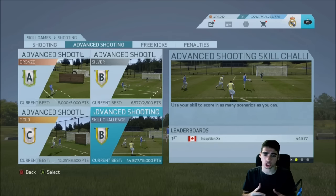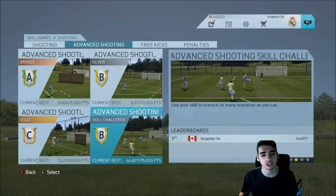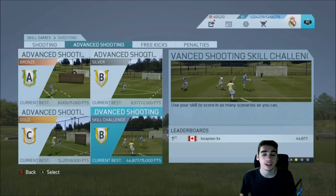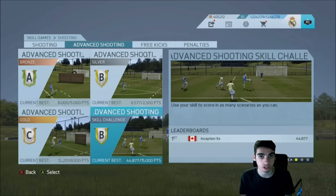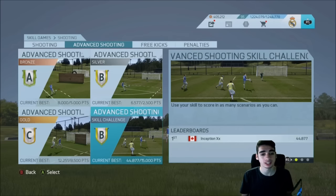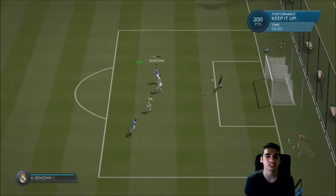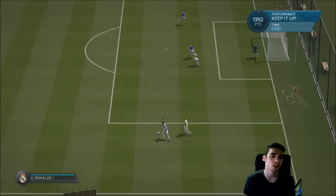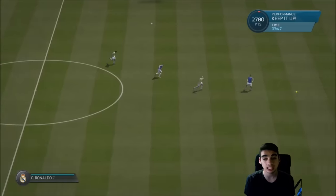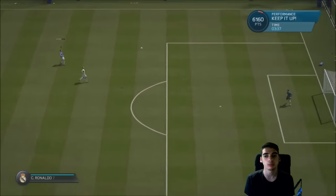Try to get a striker that has four-star four-star — by that I mean four-star skill moves and four-star weak foot — because you're going to want your striker to have a good weak foot. For example, I'm going to be using Real Madrid, so they'll have Benzema. Benzema is four-star four-star. If he finesses with his left, it's almost as good as his right because he's such a great player and his shooting stats allow him to finesse really well with both feet. Ball rolls and finesse shots are basically everything in this game, and having a four-star four-star striker is one of the most important things.